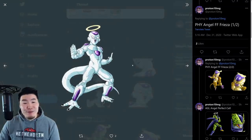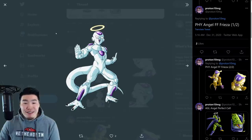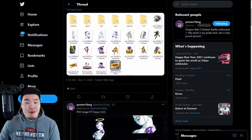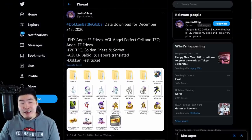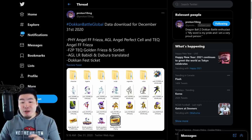I love this pose, man. He just looks like such a troll — he just looks like he's trolling, which is really awesome to me. That's my favorite form of Frieza, when he's trolling people. Those are all the assets from this data download. A quick breakdown: Fizz Angel Final Form Frieza, AGL Angel Perfect Cell and Tech Angel Final Form Frieza, free-to-play Tech Golden Frieza and Sorbet, AGL LR Babidi and Dabura translated, and a Dokkan Fest ticket.